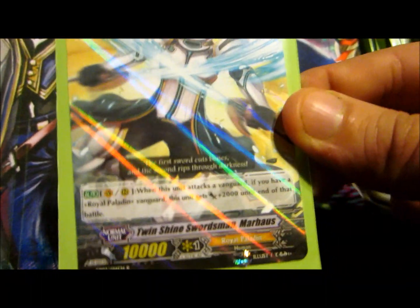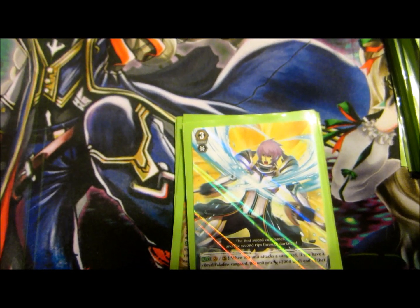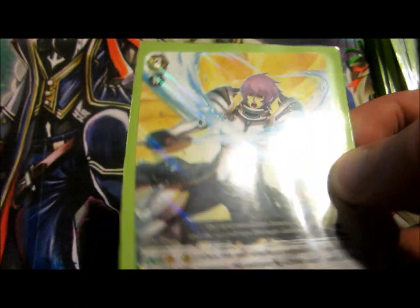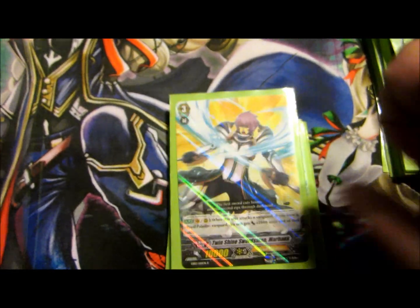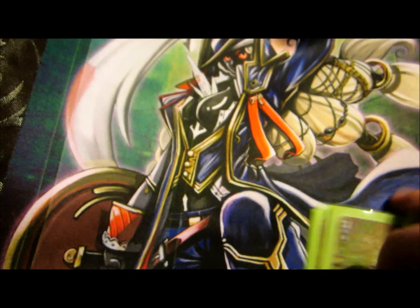This is the guy I was talking about — the Twin Shine Swordsman, that's a mouthful to say. Mar Hawes, I guess, is how you say it. He can still crash in for 12 on his own plus an 8K boost, so Torpugle or Marin are sufficient. There are 4 of him. And then finally Fane of Light Garmore — there are 4 of those.